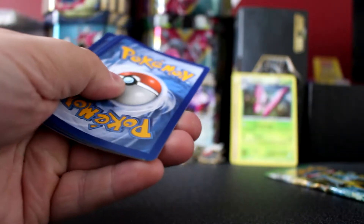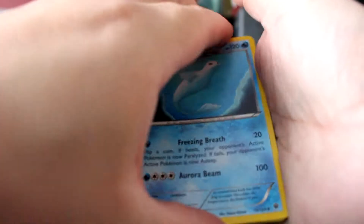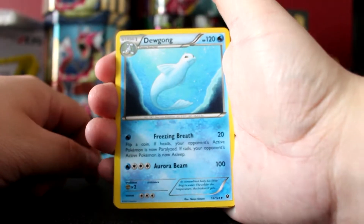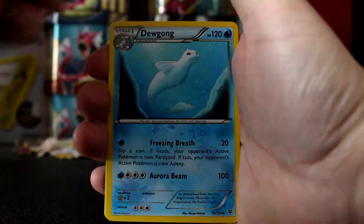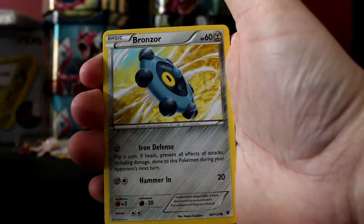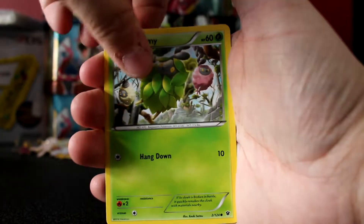This is only the third video out of six different Fates Collide products. We have a few promos and then the pin packs to open, so I'm pretty happy with that. I'm hoping to pull the Alakazam during that time — it's these pin packs where I'm hoping to get the best pulls.